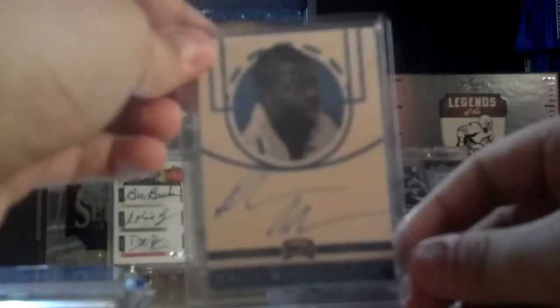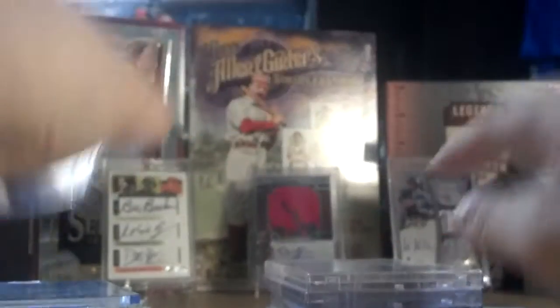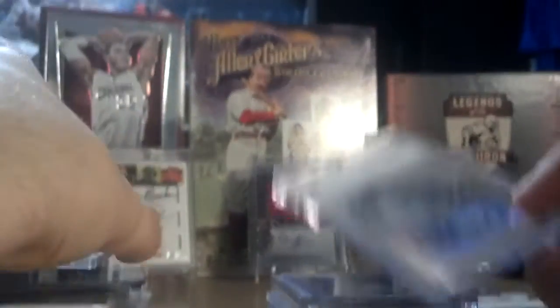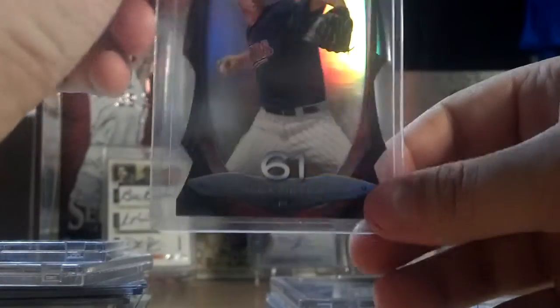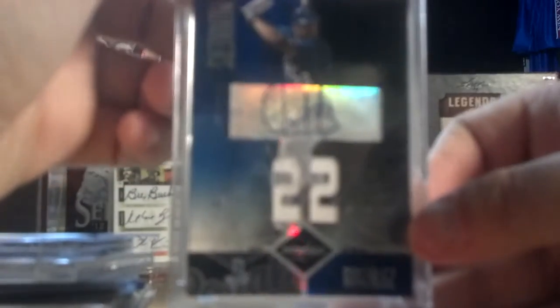Just got this in recently — Andrew Nicholson, Panini Threads wood auto. Kevin McHale, floor card. Paul Canerco, auto from Studio, out of 10. Alex Meyer, die cut — Bowman Top 100 die cut, out of 99. Juan Gonzalez, dual jersey auto from Leaf Limited, out of 10.